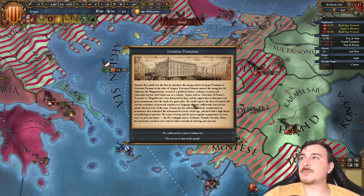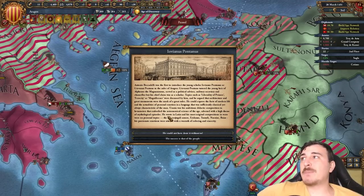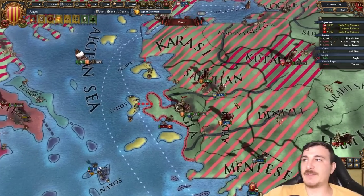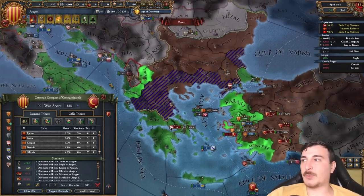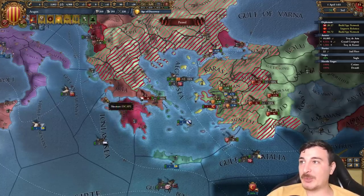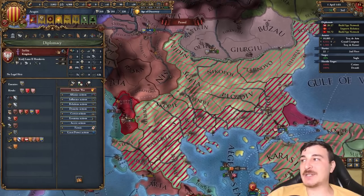Advisor Jovianus Pontanus is going to give us one innovativeness and one stability point — and we've got plus two already. I'm loving this run. Now look at this peace deal. Once we do the peace deal, we're going to take all of this, essentially crippling the Ottomans completely. Then we're going to attack them again because they made the mistake of guaranteeing the independence of the Serbs.